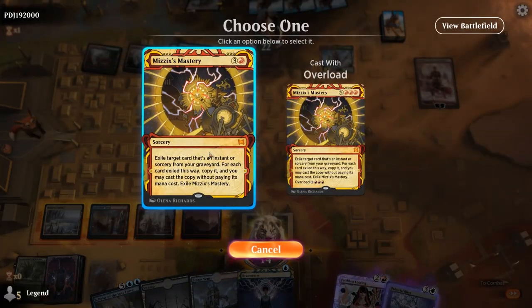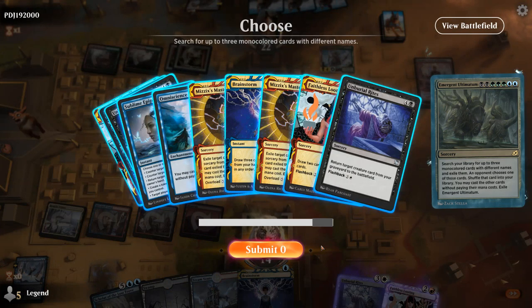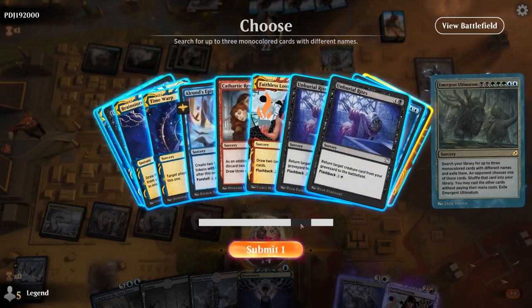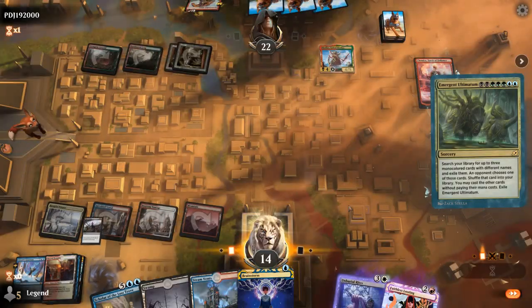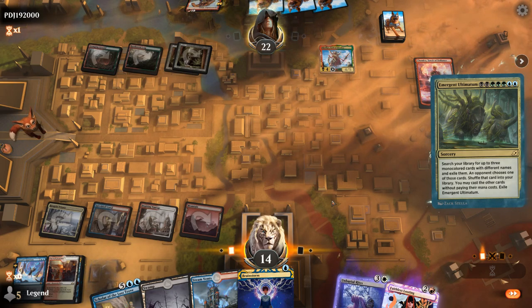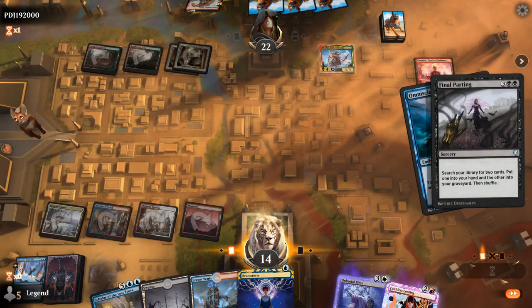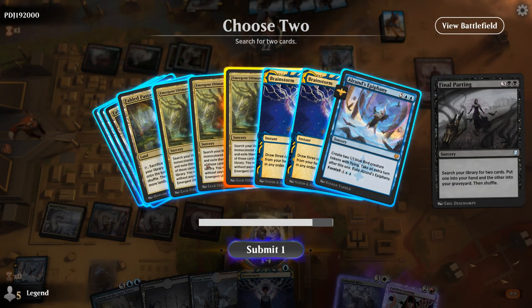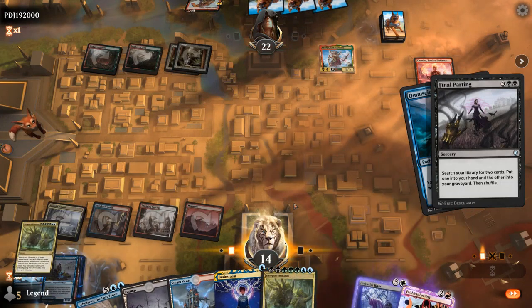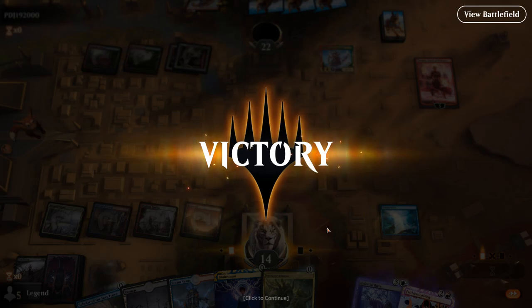We combo off by casting Ultimatum, getting Omniscience, Final Parting, and another Scholar. Opponent gave us Omniscience plus Final Parting — not what they wanted, since now we can Final Parting for two more copies of Emergent Ultimatum and cast one for free. Opponent concedes. They had to give us Omniscience plus Scholar of the Lost Trove to have a chance, but they were pretty dead here.